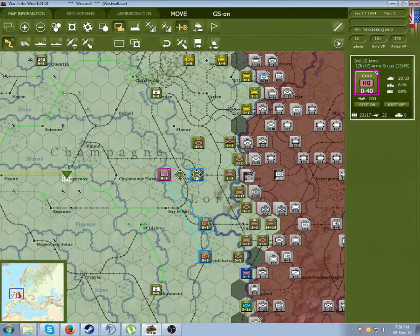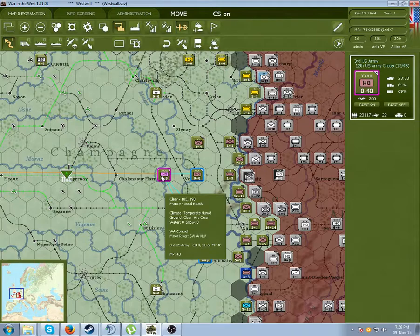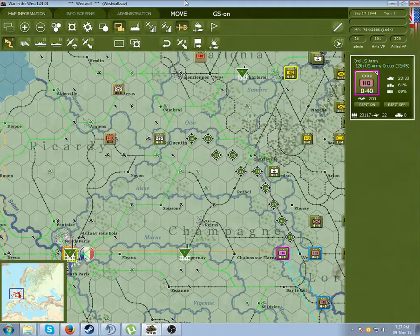There is an MP cost involved. Basically, you can see to determine if you're in supply or out by the blue line, so I won't go too much into the mathematics of that, but it's something like 25 movement points from here to there, or 50 from here to here.